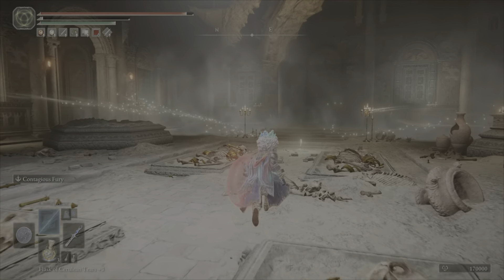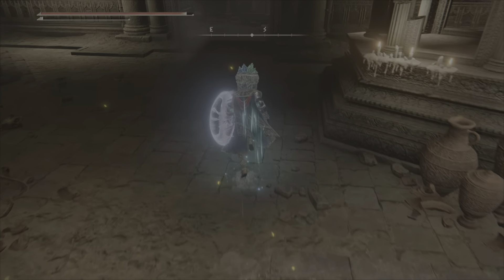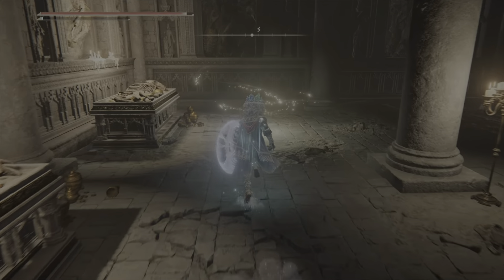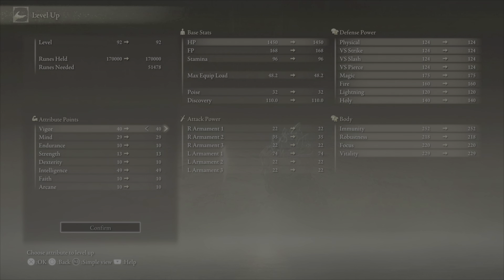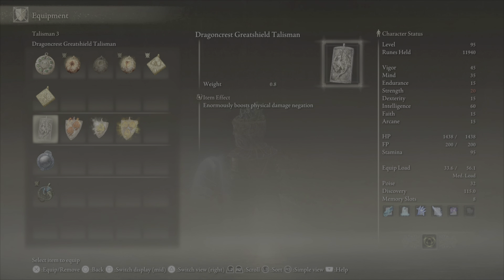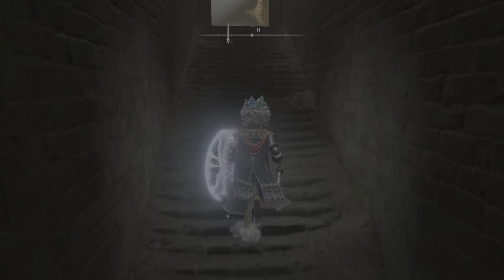There's a grace site right here, and you can also grab another grace site within a few seconds — literally right outside. Rest here and level up. I can finally equip the Dragon Crest Greatshield without needing the Starscourge Heirloom. Now I can put points into the Greatshield Talisman. It does weigh a decent amount, so be careful of that.